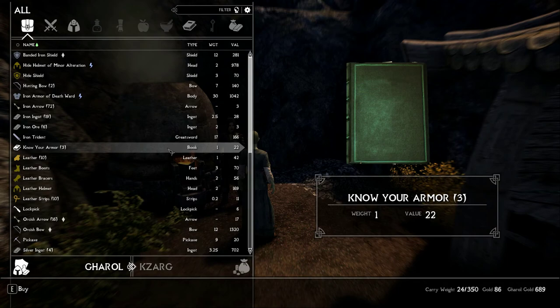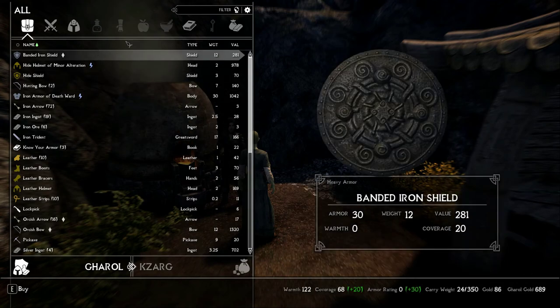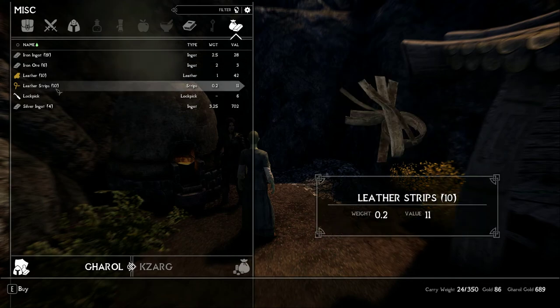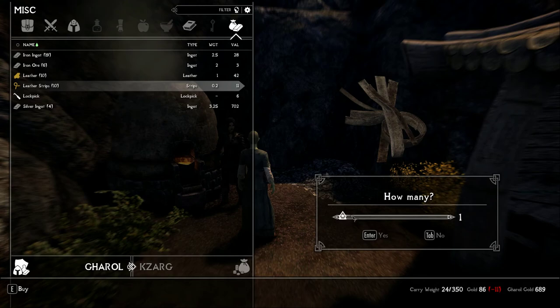I only had enough gold to buy some crafting supplies. All the weapons and armor were too expensive. But warm gear for travel was just as important, so I spent some time crafting at the tanning rack.